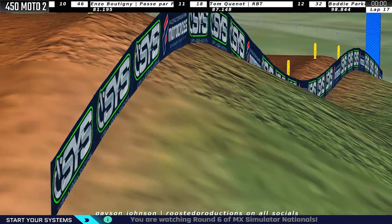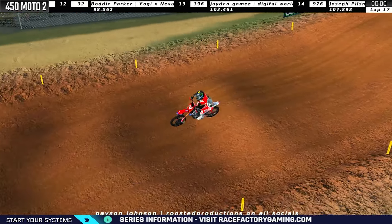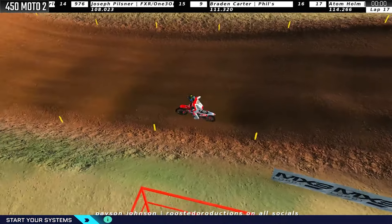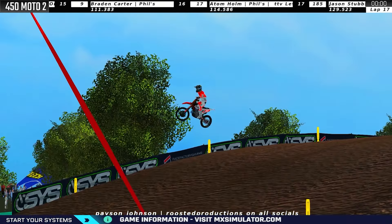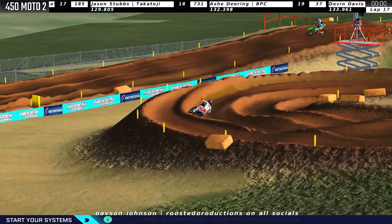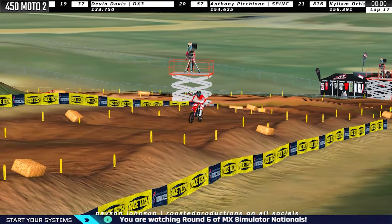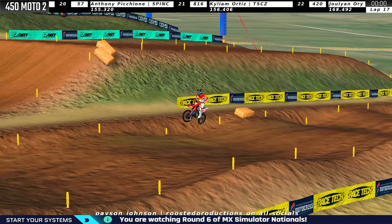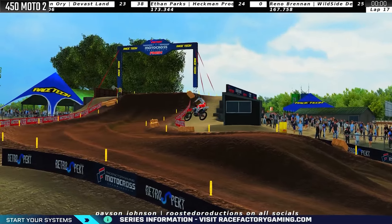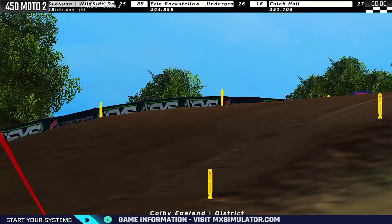So this could be for the overall win if Burns is able to hang on. Meanwhile, let's poke our head back out front — Payson Johnson hitting the leap, getting sideways. We don't know yet if it's going to be for the overall win. With Eaglin still there in second, he could win the overall. Burns could win the overall. It's so up in the air — who is going to get it? Two turns to go. Payson Johnson brings it up the uphill rollers, bounces back from a rough first moto where he gets fifth, and charges all the way through to win 450 Moto 2 at Red Bud.